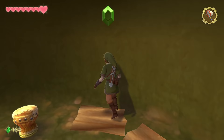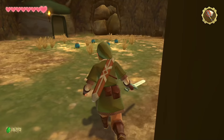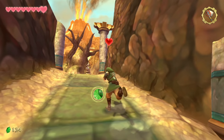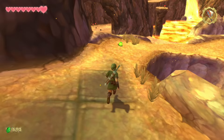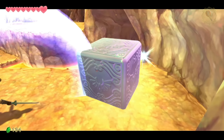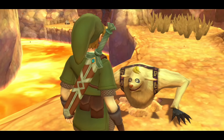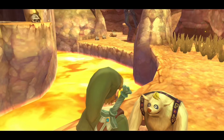Roll a bomb to get a blue rupee. Grab the bombs and throw them at obstacles. If you're in hero mode, there's a small stool you can sit on. One of the rock walls triggers a cutscene — head that way to reach the Volcano East bird statue. Continue and hug the left side of the pathway to find a goddess cube — don't forget this one.